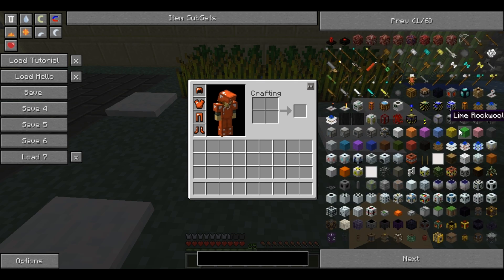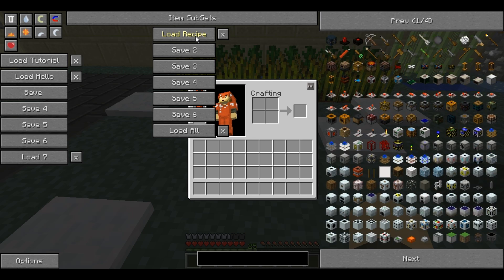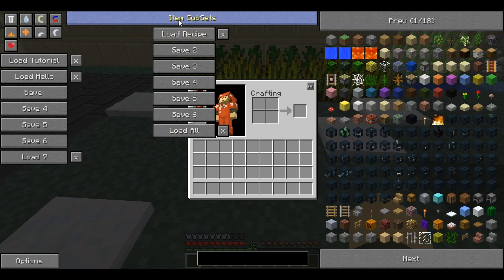Once you've removed what you want removed, there is a way to save those settings. Right clicking Item Subsets brings up seven save slots, which can also be renamed by right clicking them. These allow you to choose your optimum loadouts — for example I have one called 'New Recipe' which shows only things that actually have a recipe, and one called 'All' so I don't need to go in and re-enable something if I need to get something from vanilla or something I can't make directly.